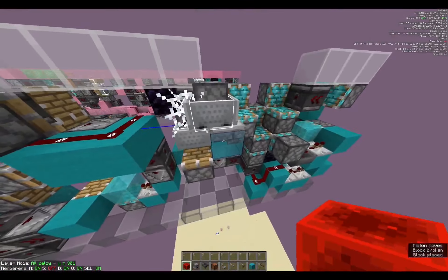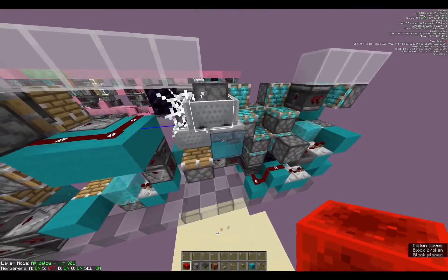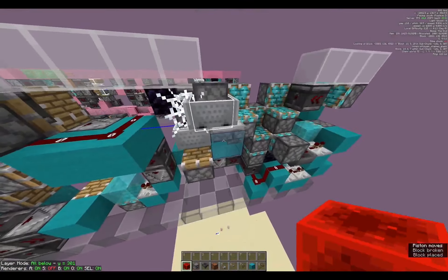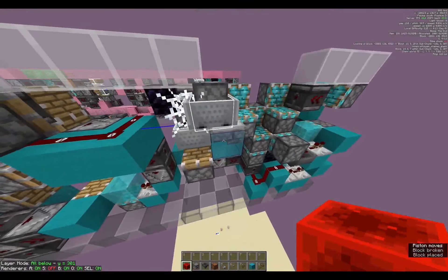Observer, hopper, observer with the dust, observer across with the block. You're gonna want your cqpiston toggle here, so this will do that — it's a bit faster. So we're going to have a cobweb here and then go back out.